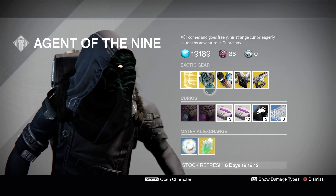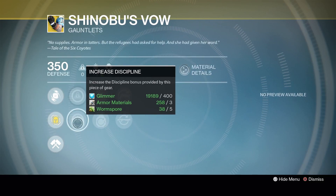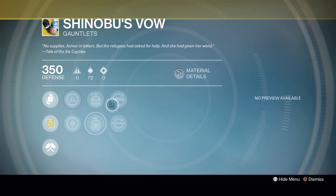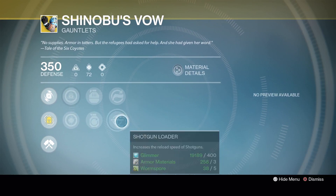Next for the Hunters we've got Shinobu's Vow. The main perk is improved skip grenades and you gain an additional skip grenade charge. We've seen how effective these can be — they're pretty good. I'd definitely recommend at least getting them, but you're probably going to reroll them if you pick them up this week. It's got Intellect and Discipline, but only an 88% roll, which is not that hot. Also it has Fastball — I much prefer increased melee speed, Momentum Transfer, Hand Cannon Loader, and Shotgun Loader. So if you pick up Shinobu's Vow, I'd recommend rerolling it with some glass needles.